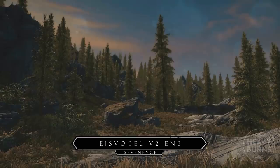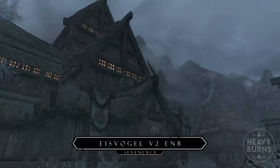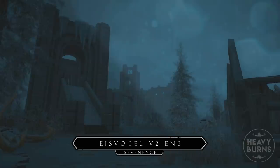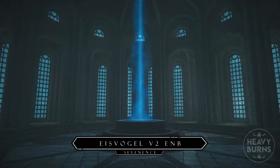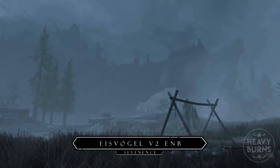As far as flora goes, it's usually a switch up for me between using Veydosebrom and Verdant to overhaul my grasses, but for this video I've reverted back to Verdant as it offers a more thick windswept look that in my opinion suits The Witcher tone more. Together with the texture packs I've chosen for this video, which will all be listed in the description below, we now have a base look for Skyrim that's a little more colourful like The Witcher games, and with graphics that are more suited to a 2020 look.